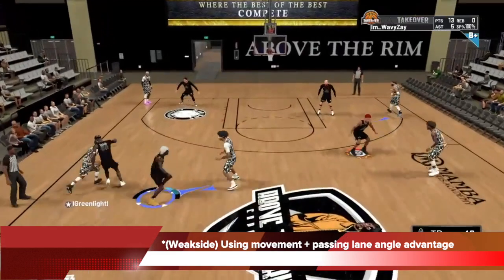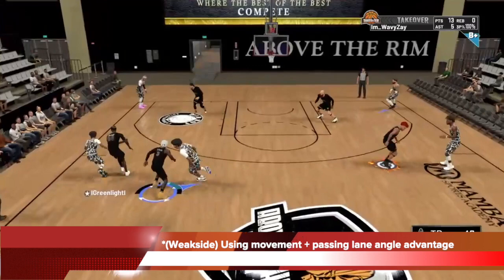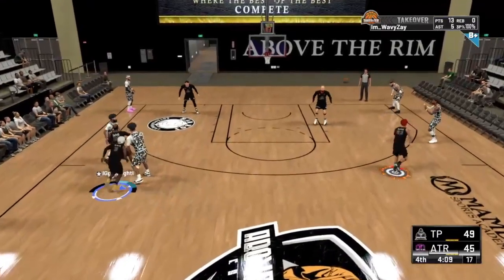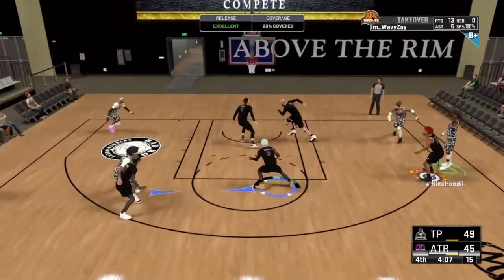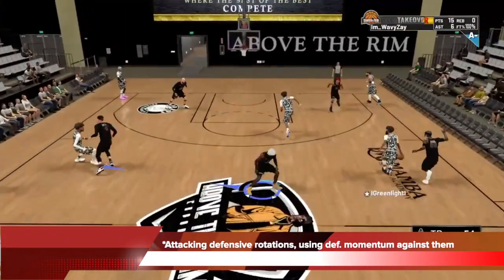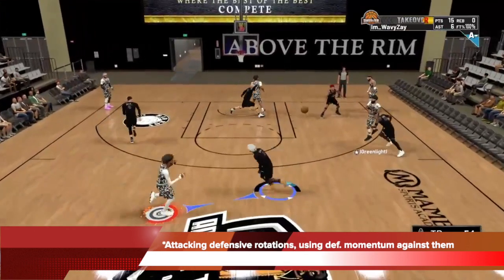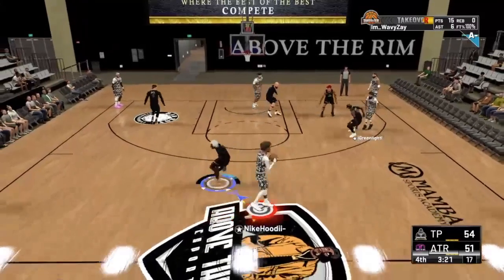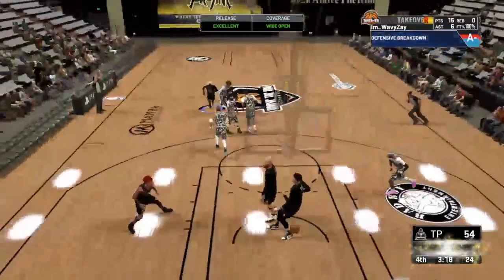You can see in this instance, Nike uses weak side movement and passing lane angle advantage to find himself another open shot. His point guard is driving to the sideline, Nike is kind of lined up with him, and he goes to the opposite kind of elbow break. He was able to find a good passing lane on the weak side on the decks and find himself another open shot. He is also very good at attacking defensive rotations — he understands the defense is about to rotate, so he uses their defensive momentum against them. He goes against the grain, opposite direction from the rotation, catches the ball, one dribble, was able to find a small window again, and because of excellent shot mechanics, jump shot, and badges — another green.